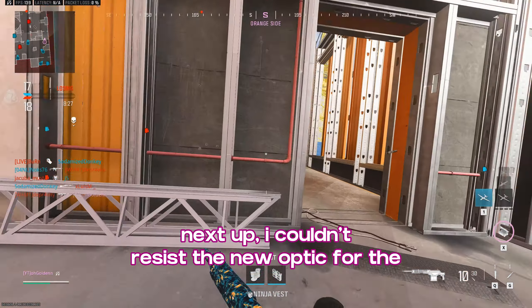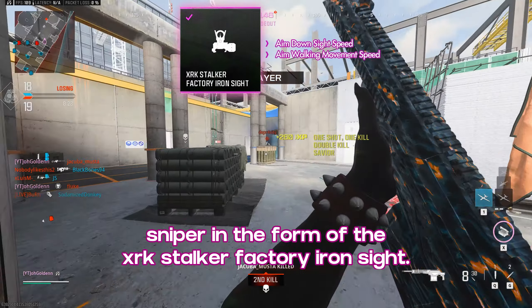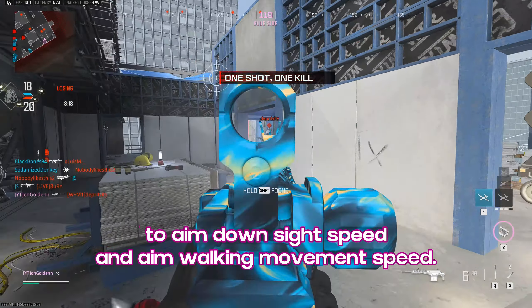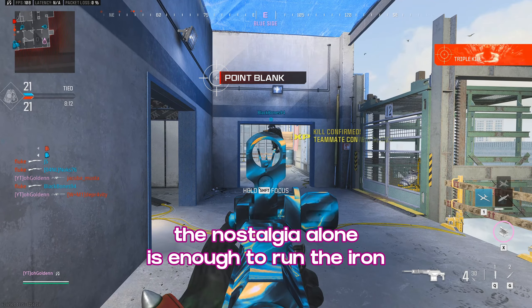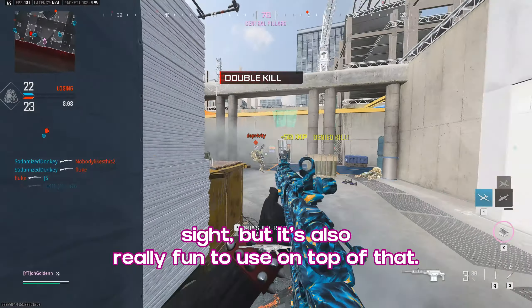Next up, I couldn't resist the new optic for the sniper in the form of the XRK Stalker factory iron sight, adding arguably the best sniper iron sight with boosts to aim down sight speed and aim walking movement speed. This optic makes the gun feel a lot like the Ballista from Black Ops 2. The nostalgia alone is enough to run the iron sight, but it's also really fun to use on top of that.